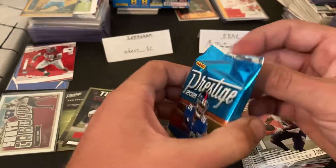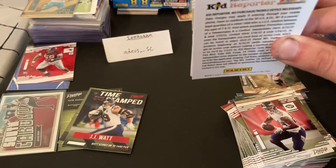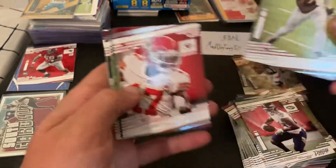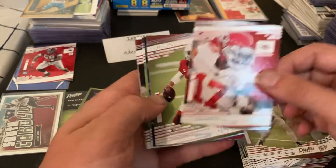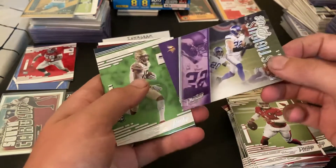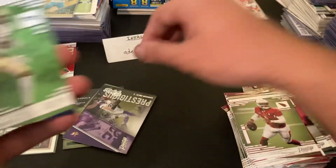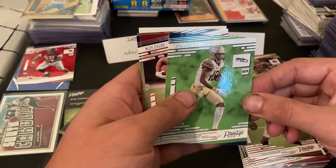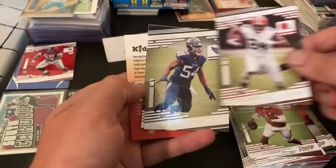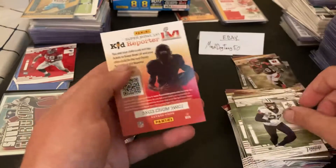Last pack, guys. Doesn't look like that's probably gonna be our big ticket card. Not expecting anything really out of this pack. Julio Jones, Mecole Hardman Jr., Kyler Murray, and a Prestigious Pros Harrison Smith insert. Tamorrion Terry rookie, Nick Chubb, Rashad Evans, and Malcolm Jenkins to end the pack — and there's your code.